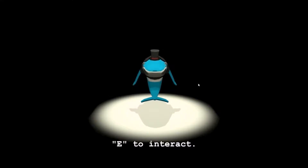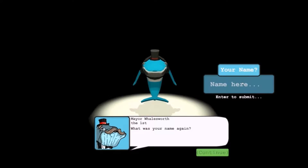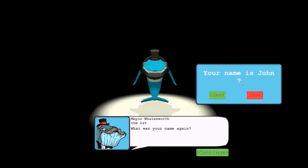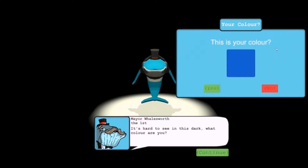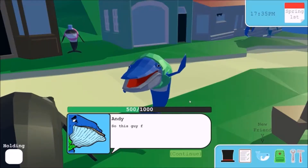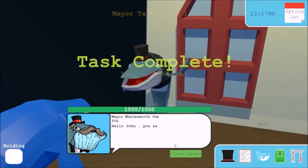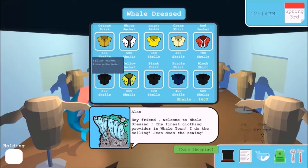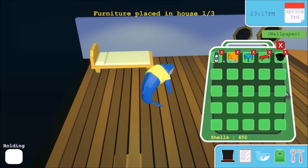Whale Town is a slow-paced farming and role-playing game. You take the place of a young whale who has been issued a quest from a dream. You have to save Whale Town and the whale population by going out into the ocean and inviting whales back to the town. Throughout the colourful and laid-back world of Whale Town you can farm coral, make friends, complete tasks, buy clothes, and decorate your house however you'd like. The game is designed to be relaxing and cheerful and it has very simple laid-back themes.